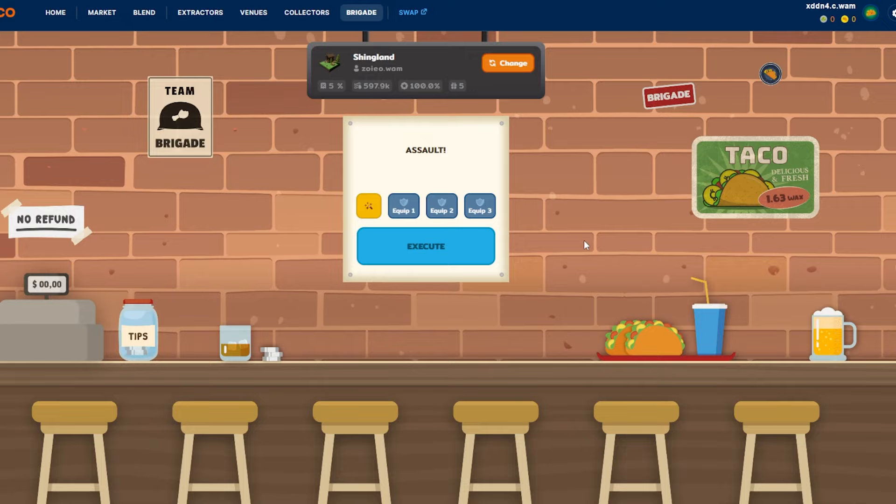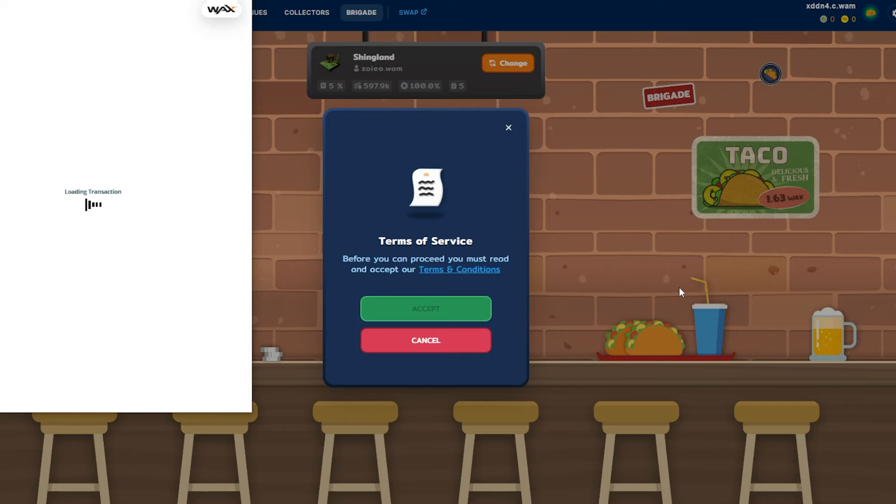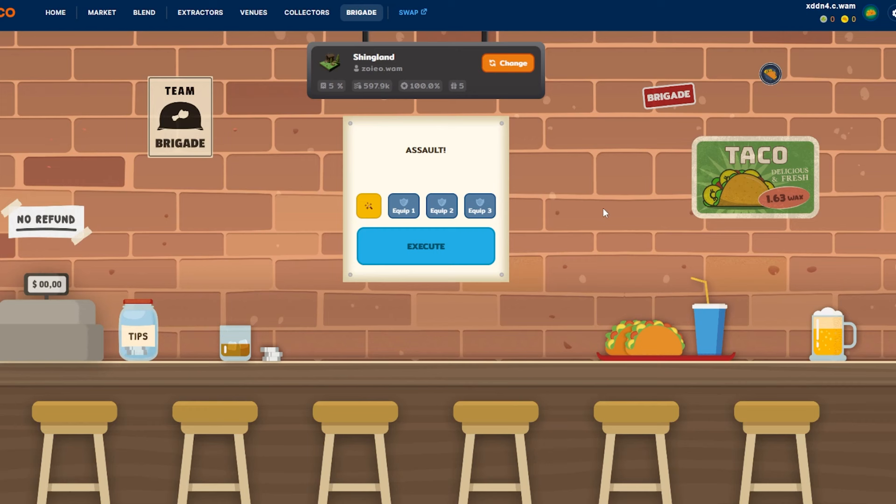To play the game is super simple. Once you have the venue set and your cooldown is done, go ahead and just click execute. It's going to ask you the terms of service — you hit accept, read them if you want, then authenticate. Once you accept and authenticate, you'll be able to hit execute again. Just remember, you only have to do that the first time with the terms and conditions. You hit execute, hit approve, and it's just going to run. You can see in the top left here — I earned 16.2288 Shing for free-to-play. Now I have to wait three hours and I can go ahead and do it again.